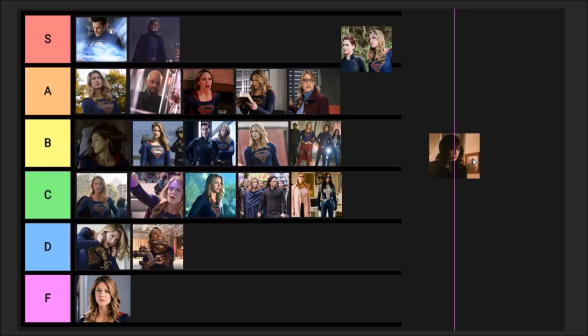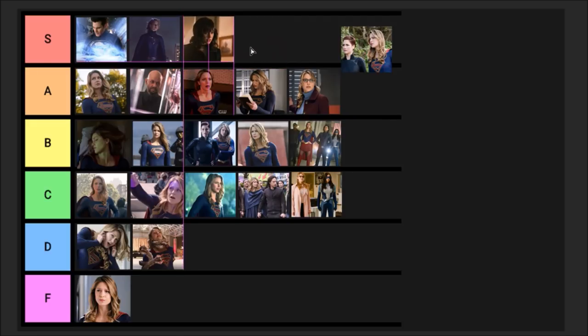Episode twenty-one, 'Red Dawn' — Red Daughter fights Supergirl for the first time as Kara finds out everything that's going on. At the end of the episode there's a cliffhanger with Red Daughter supposedly being dead, then into the finale we get flashbacks revealing she is actually alive. I freaking love this episode — S tier.